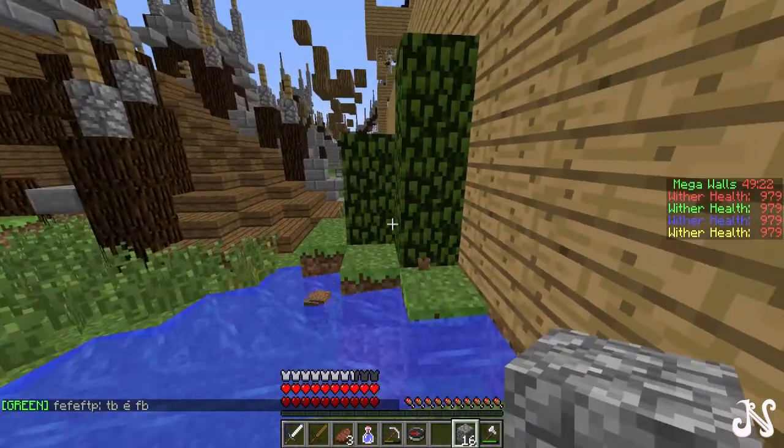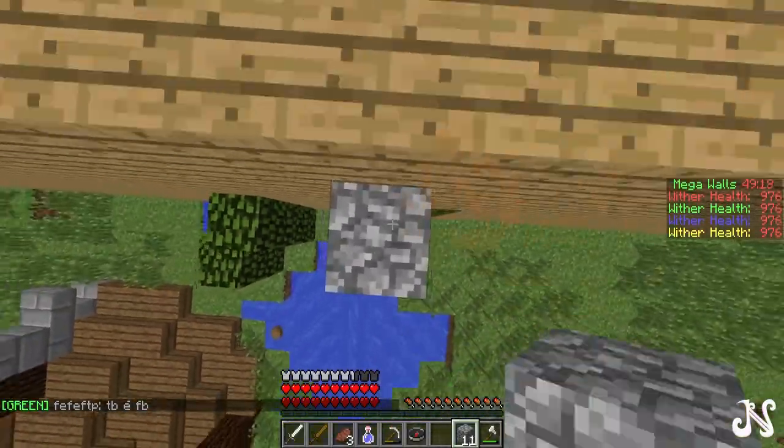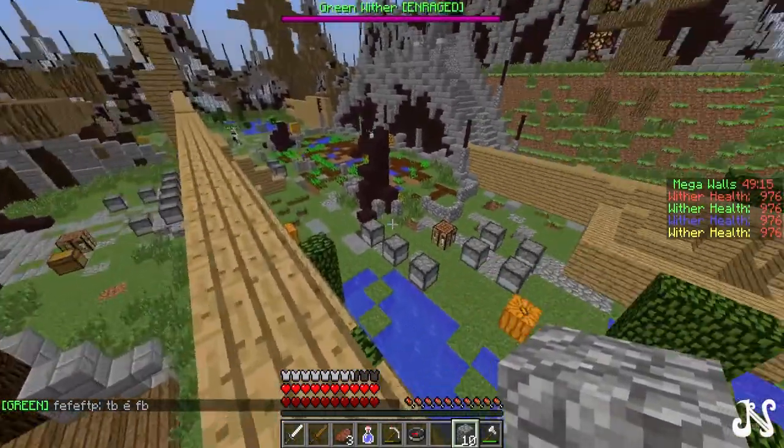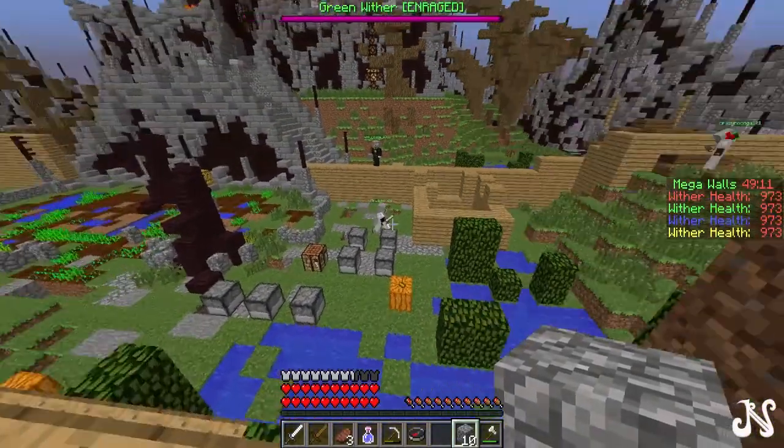I don't have a shovel so I can't really do that water trick. I'm just going to show you inside — tada, yet another wall. So that's three layers of walls; hopefully we can keep enemies out.